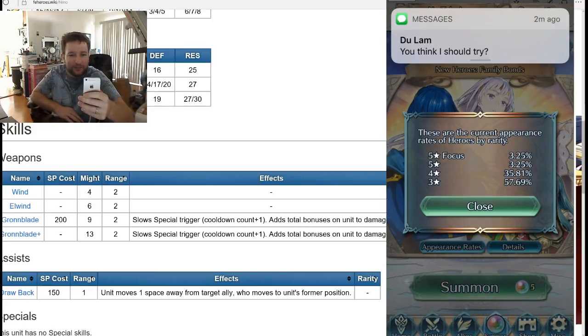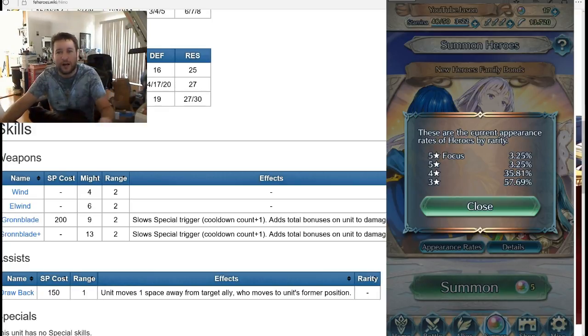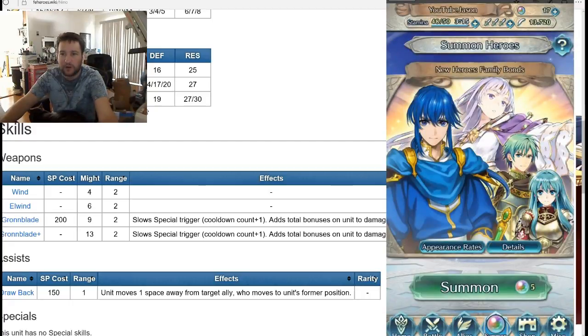This is definitely a good banner to summon on, especially if you don't have those heroes. There are some really strong red heroes — you get an S-tier and an A-tier on red. The green is awesome too because you can always pull Hector in there as well. Julia is an amazing green mage. We're down to 17 orbs, almost out. We are 100% free to play for those that don't know. Thanks for watching!